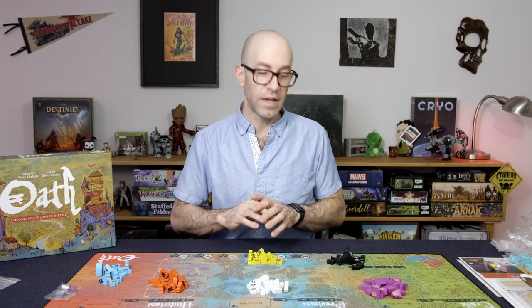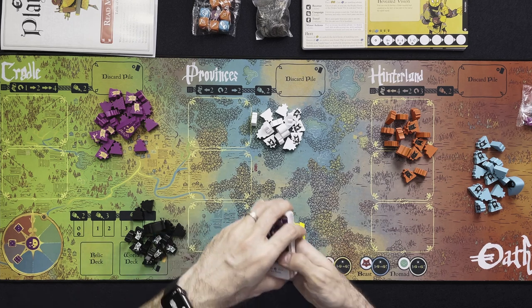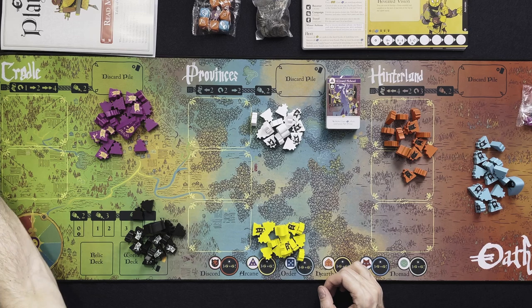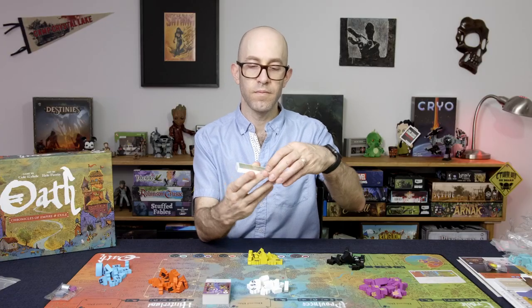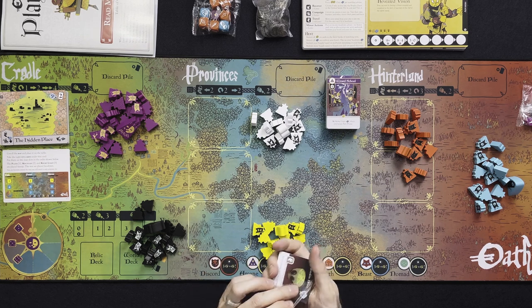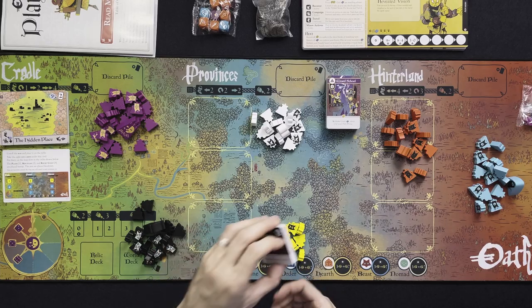I've only gone through a little bit of the rule book to understand the complexity of Oath, and it hasn't really sunk in just yet, so I think I have to play a few rounds to truly understand it. So I'm going to break open the cards. Let's also take a look at some of the site cards. Here are some instructions on how to set up the board for your first game. There seem to be a few different cards in here to indicate what you're supposed to do next, so I don't want to spend too much time looking at them and get any type of spoilers.